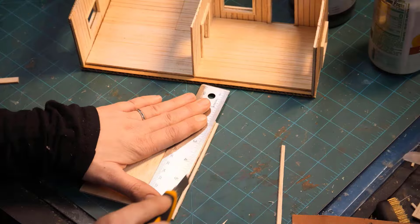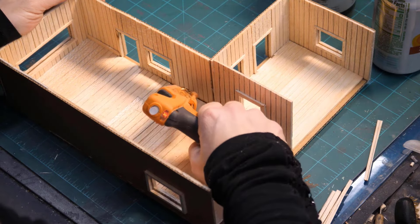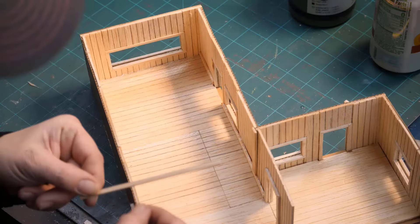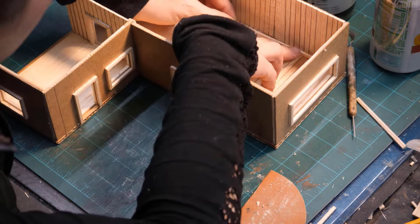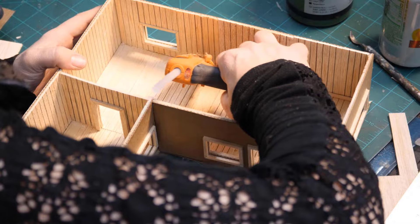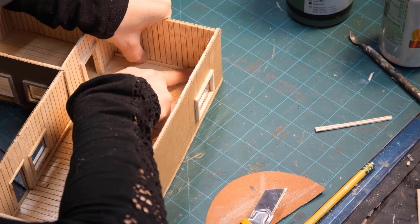I scratched up the balsa wood and turned it into wood paneling. I'm adding the door trim while things are unattached because it's so much easier. Now I'm gluing that in — that little room is going to be our laundry room. It's a campground store with a laundry room on one side and the general store on the other side. We're adding some trim, mostly to hide those unsightly cracks.